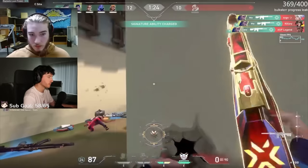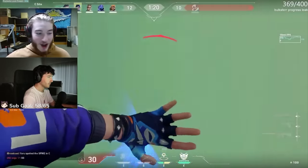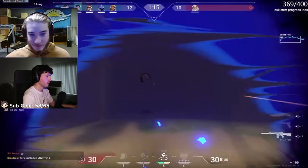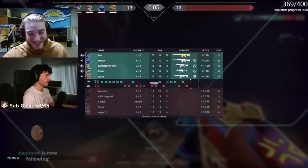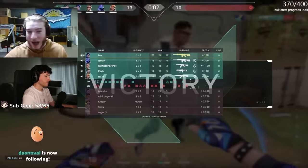They lined up too. Omen's blind — it's just a free kill. GG. Perfect, man. The G-Pro Super Light is overpowered.